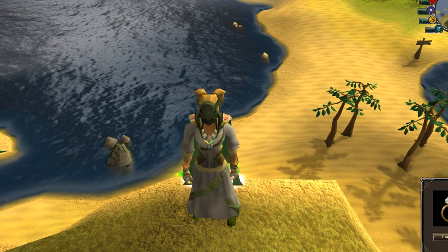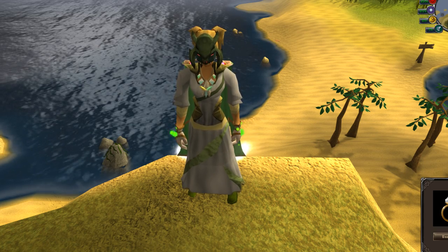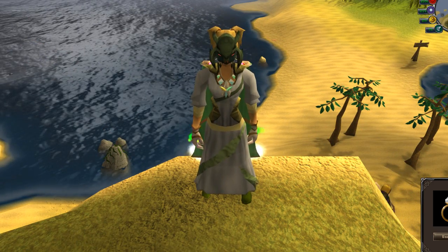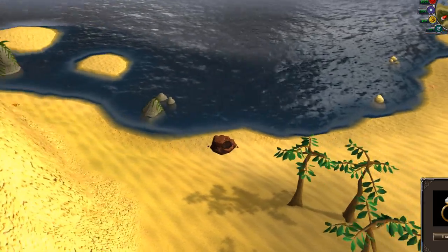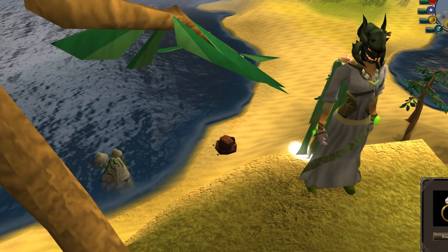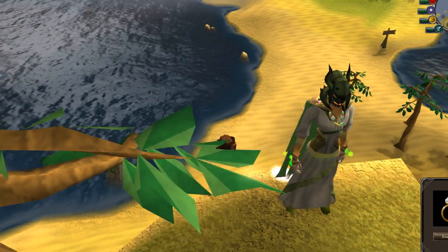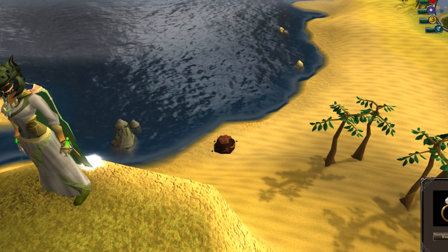You also get two daily teleports that can take you directly to one location that has that Slayer monster. For example, for crawling hands, it can teleport you to the Myre Witch Labs, the Taverley Slayer dungeon, or the Slayer tower — I believe that's it, although I'm not 100% sure. The other masks have similar teleport options to their own locations. You also get double the chance of receiving the creature's trophy head drop, which is really nice if you're hunting for those — it took me quite a while to get all of them, so I wish I'd had these masks.